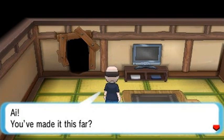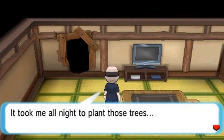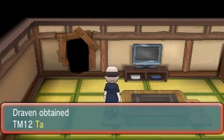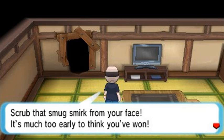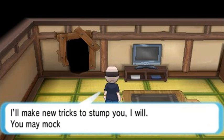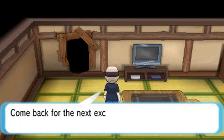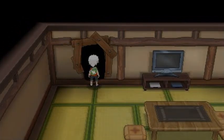The Trick Master says: 'You've made it this far — you're sharp. It took me all night to plant those trees. You're almost equal to my greatness, by one, two, three, four places.' We got TM12 Taunt — a pretty good move! He says: 'Scrub that smirk from your face — it's much too early to think you've won. I'll make new tricks to stump you. Come back later for the next installment!' Let's get out of here.